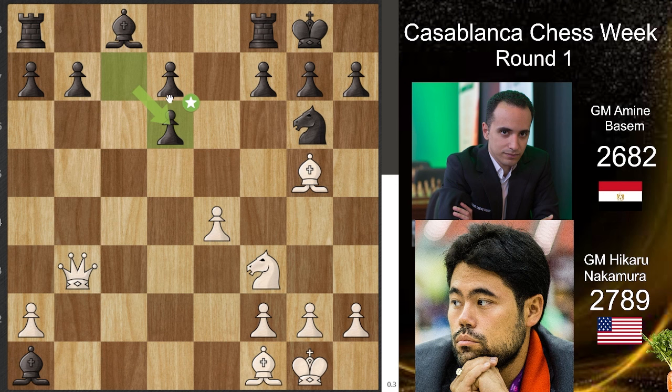If you calculate this position, black is the one who's happy because he got two rooks for a queen plus some pawns — so mathematically black is happy. But the problem for black is that the pieces are so bad. If Basim managed to bring his pieces into play he'd probably be happy, but Hikaru didn't let him do that.